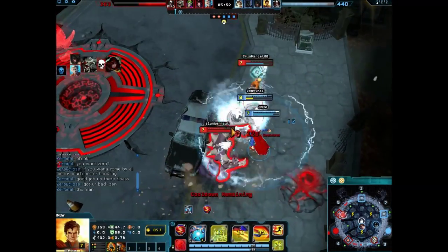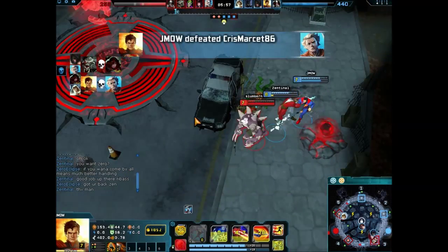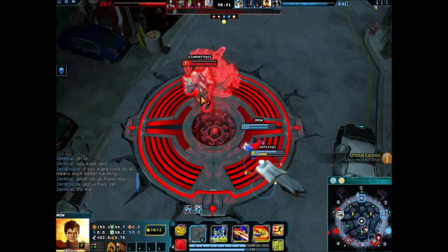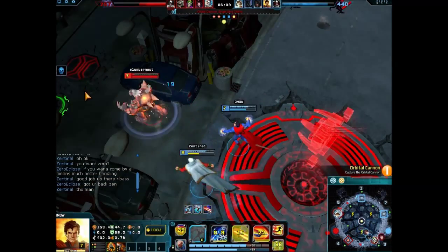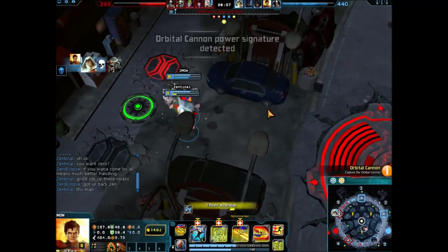Here we go — Heat Vision and Frost Breath activate. Heat Vision to get close, use Frost Breath to stop him from getting away. And we got him. That's the pretty versatile thing about Superman's skills.